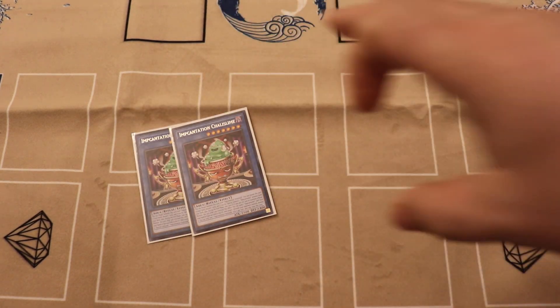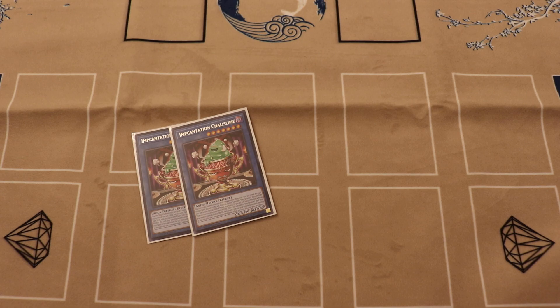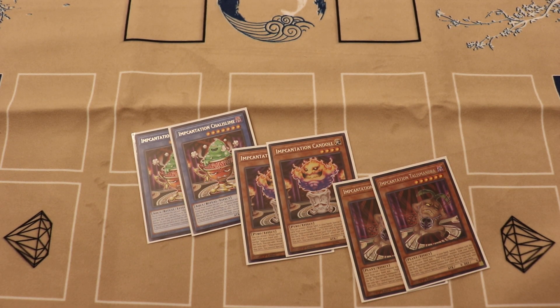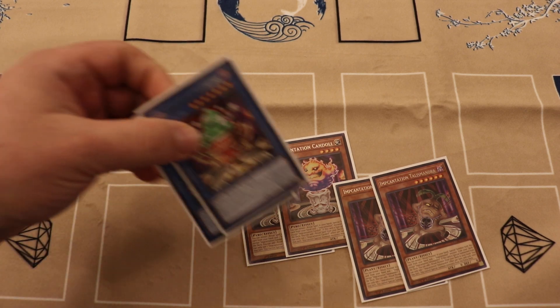What's a ritual deck these days without Incantations? We're on two of each. What these all allow us to do is complete our ritual in hand, or get more ritual cards and plus even harder. With that being said, Chalice Lime also searches out Candle or Talismandra. All you have to do is discard a card, so it's pretty nice.